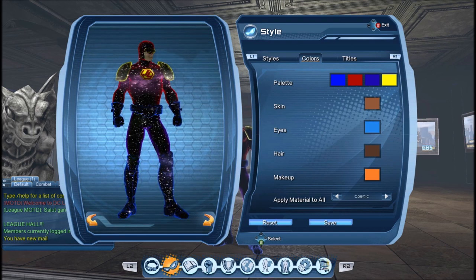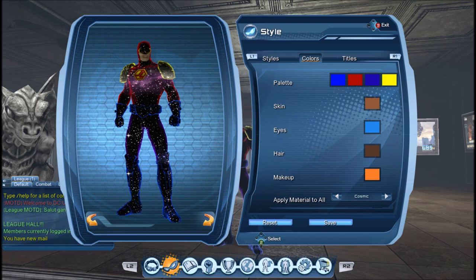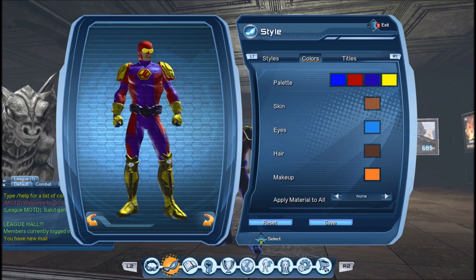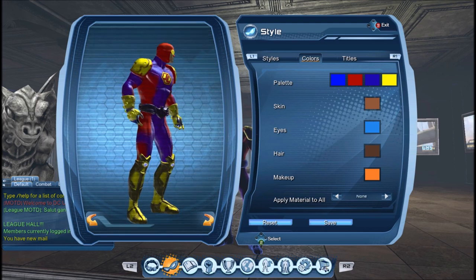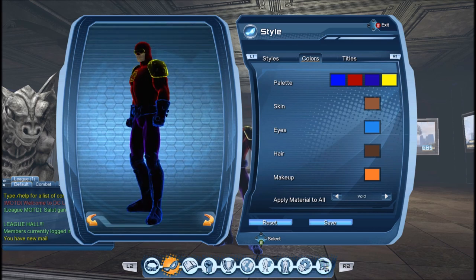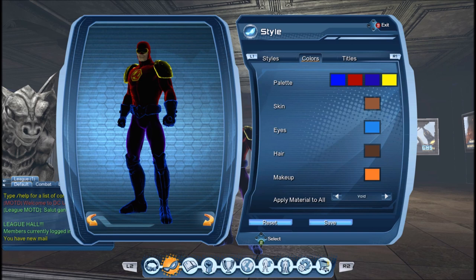The void material is not that different from the cosmic material. As you can see, it's essentially pretty much the same material — it's just that they added stars to the cosmic material. It's pretty much that simple. So if you already have the cosmic material, maybe you will not really need or want the void material.